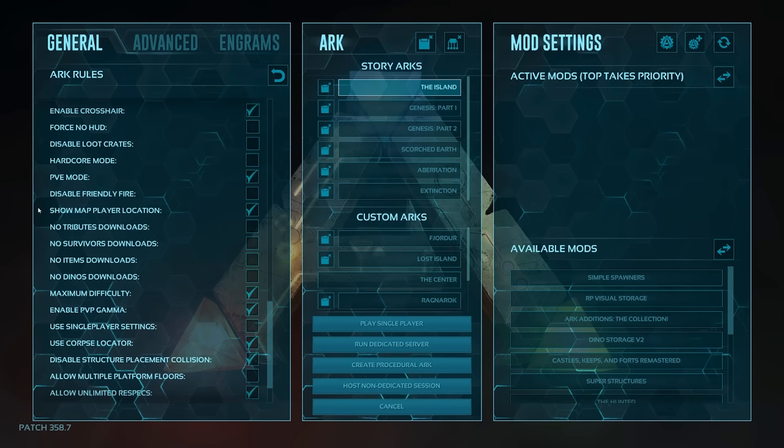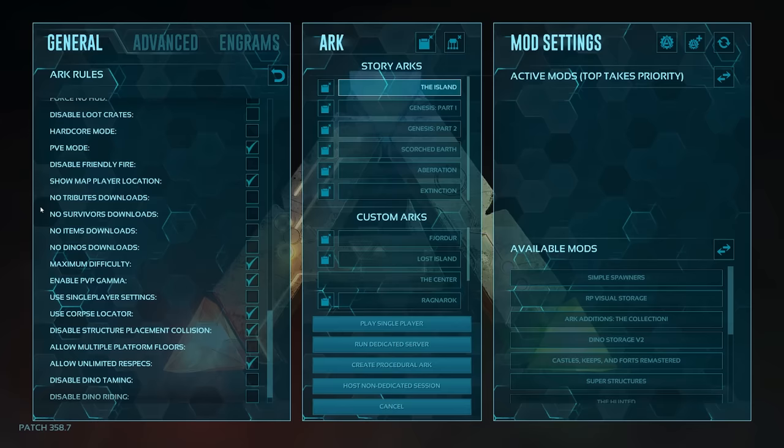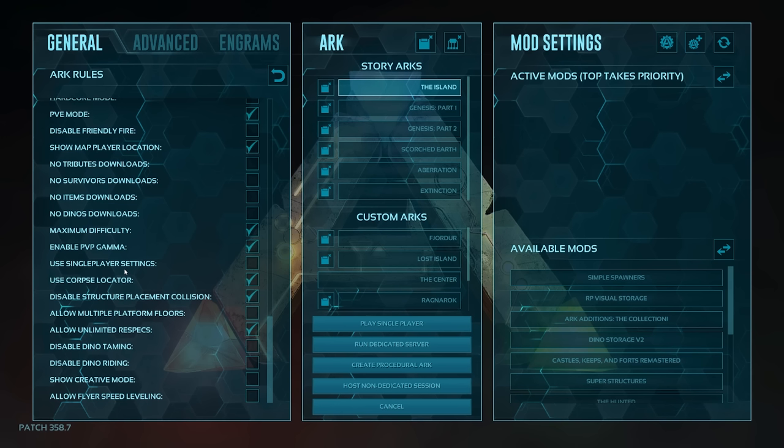Show map player location — I always have that checked. It's a nice reminder that when you open your map you'll see a marker saying 'you are here.' Maximum difficulty — yes, I have that checked. Enable PVP gamma — I have that checked too, since every once in a while I'll switch into PVP mode because it makes certain things a little different.